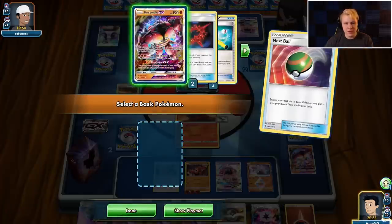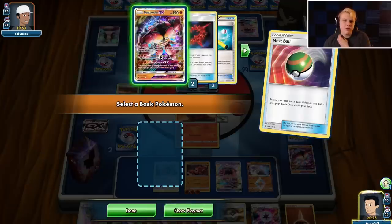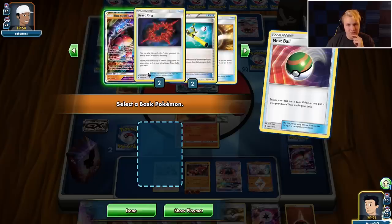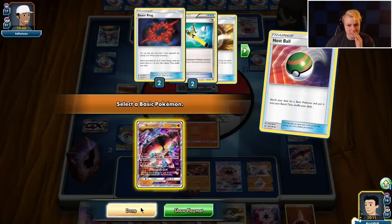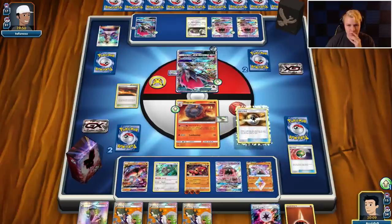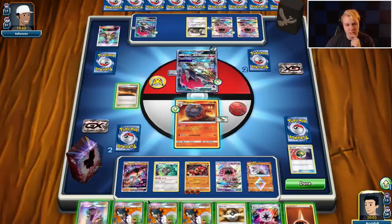Nest Ball and take a look — if not we can use N. We'll plan to use N at the end of our turn. I don't really want to grab this Buzzwole but it does thin by one card. One Guzma in here, one Ultra Ball — I can play that down. Ideally I draw the Ultra Ball or the Guzma. How likely is it for them to KO my Buzzwole GX off N to two? Not super likely. We're gonna take the Buzzwole, Ultra Ball...